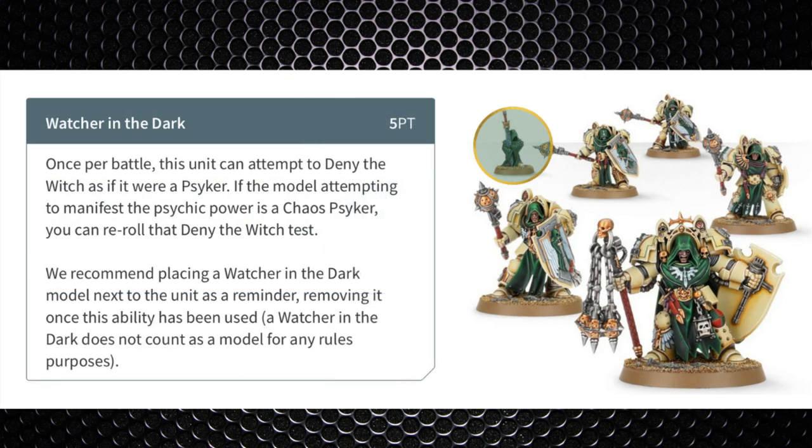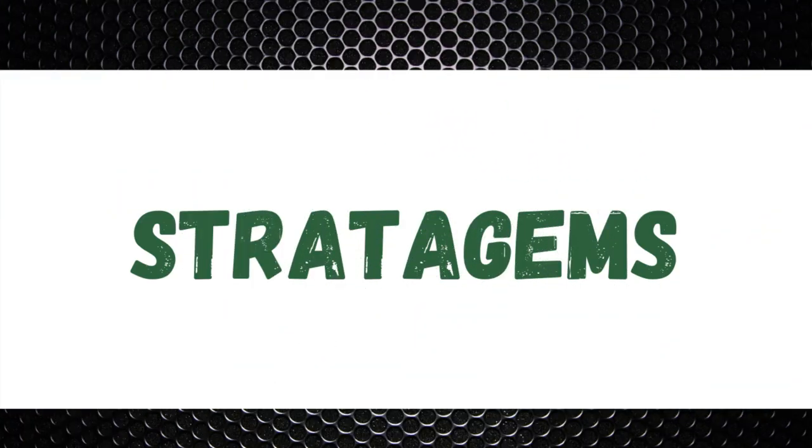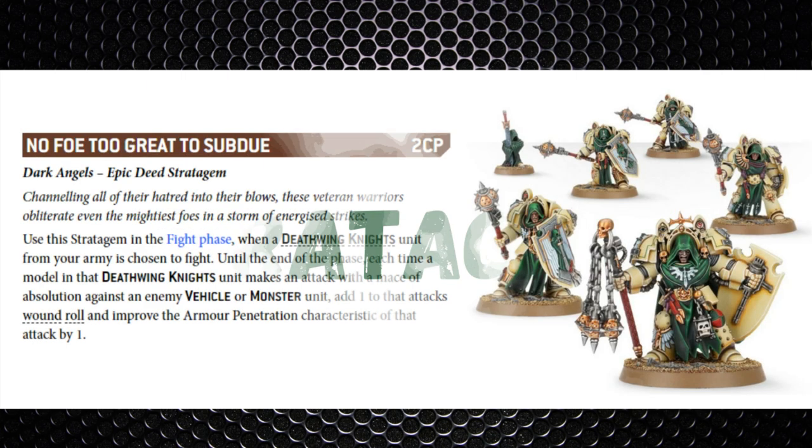There is an upgrade option — the Watcher in the Dark — for 5 points. It's a Dark Angels-specific upgrade where once per battle the unit can attempt to deny the witch as if it were a psyker, and if you're going against a Chaos psyker you can re-roll the deny the witch test. Azrael also has one of these. For 5 points it's not too bad, especially against psychic-heavy forces such as Thousand Sons, Tyranids, or Death Guard.